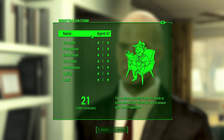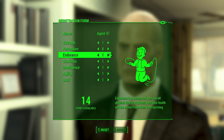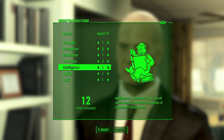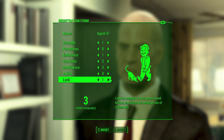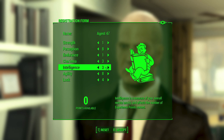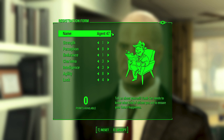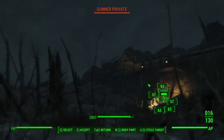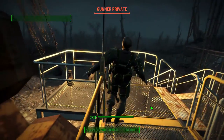Looking at the SPECIAL stats for my Agent 47 build: 1 Strength, 9 Perception, 1 Endurance, 3 Charisma, 3 Intelligence, 8 Agility, and 5 Luck. This is a 30-point build which includes the one Perception bobblehead early in the game and an extra point from the SPECIAL book. The plan is to focus on our signature perks almost exclusively, then work into Perception or Luck based on your choice. In this video I'll be showing a level 40 version.